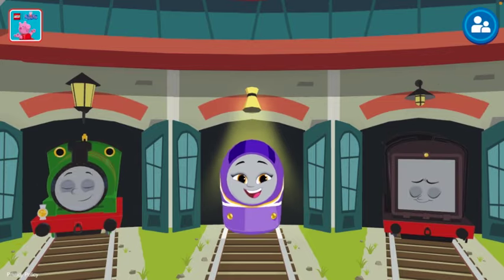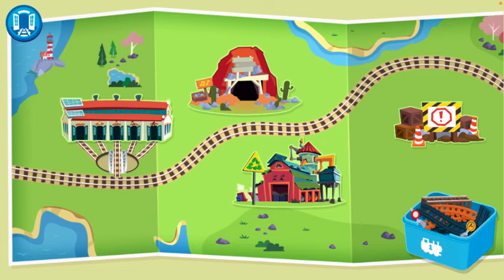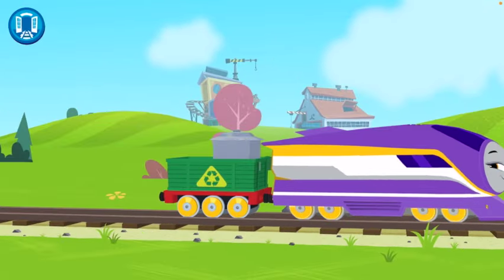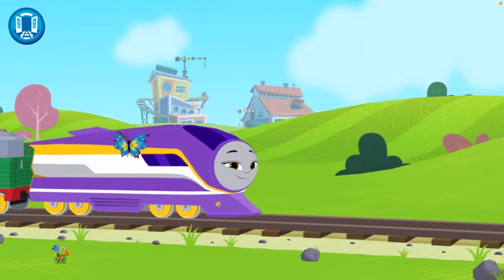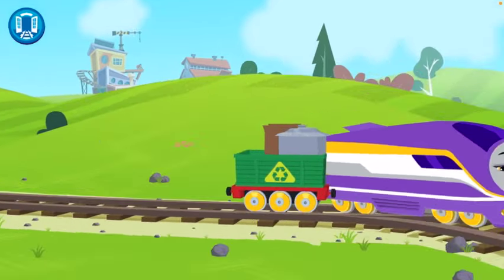Which engine do you want to be? Let's be Kana. We've already been to the Crystal Caves. What's this place — is this McCall's Farm? No, this is Whiff's Recycling Plant. All right, we can collect some garbage. Oh, there's a cardboard box! Oh, there's a butterfly on Kana — that's cool!